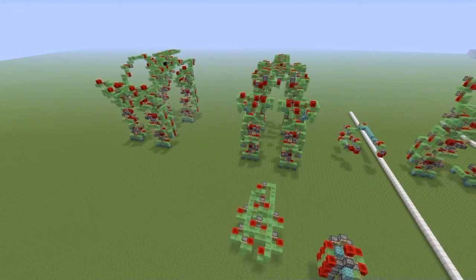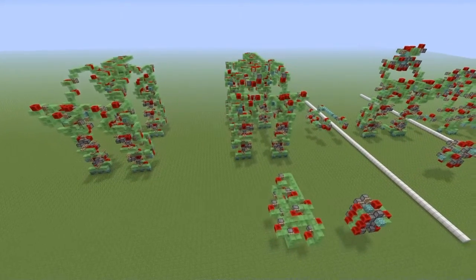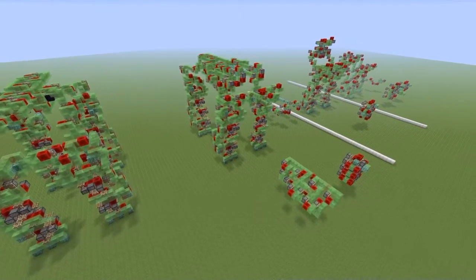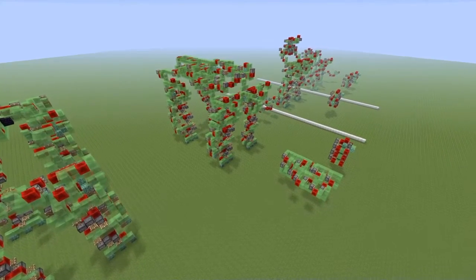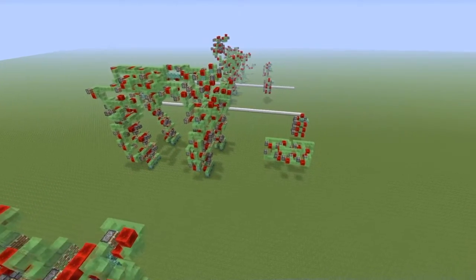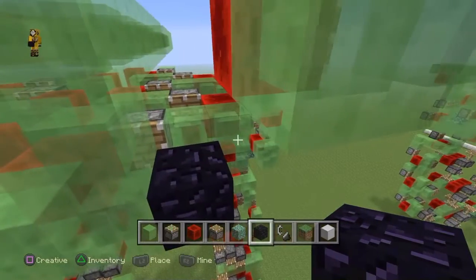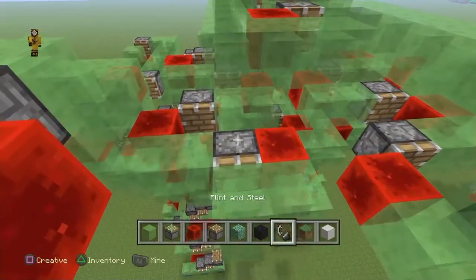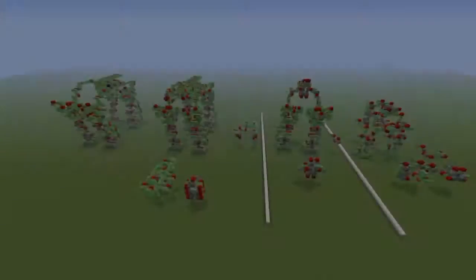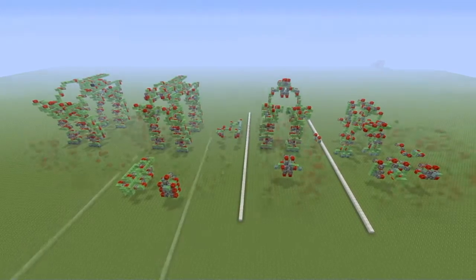Now for the surprise I'm sure everyone has been waiting for: I spoke with Cube Hamster briefly a few weeks ago and he has given me the okay to show you all how to build Mega Gargantua. I will be attempting to build Mega Gargantua right here in this tutorial series, block for block, with no world downloads, no schematics — nothing except the mechanics Cube himself explains in his videos. It will not be an exact duplicate but it will have all the same weapons, placements, and features.